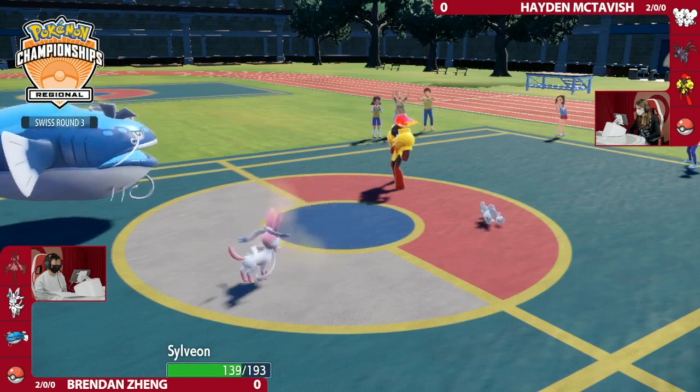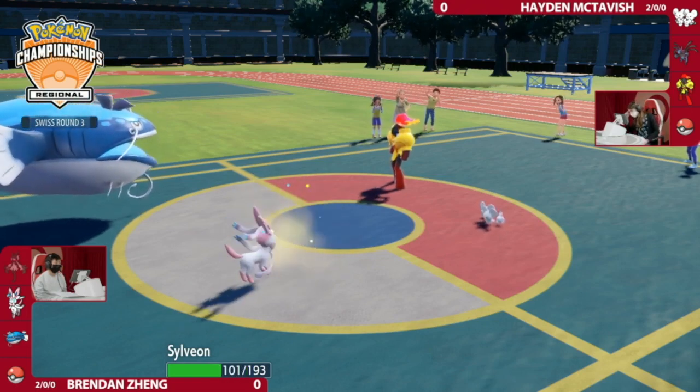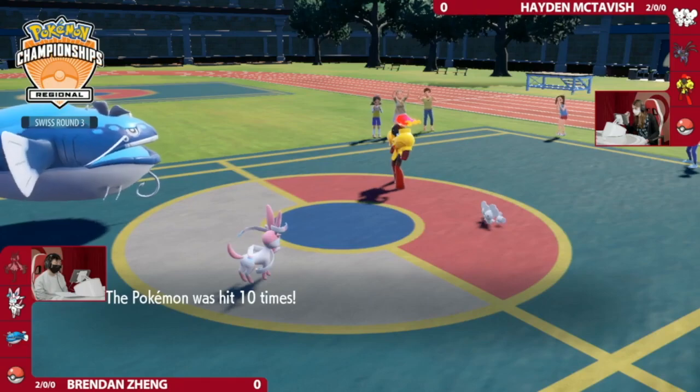We're going to start the turn with a Protect and Population Bomb going into Sylveon. We got four hits, five. With this Friend Guard set, you're not actually getting one-hit knockouts, but it's still doing a ton of damage — you definitely can't discount that.